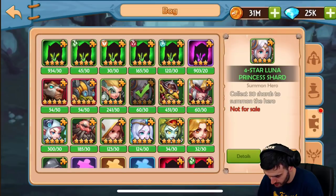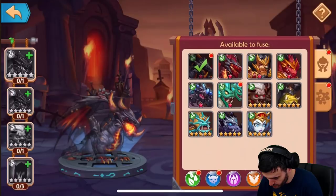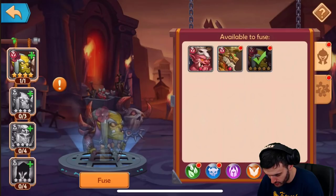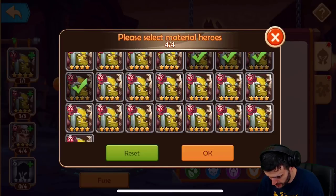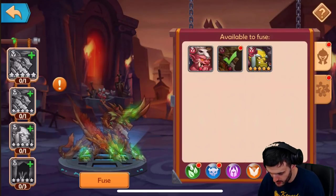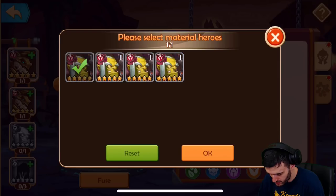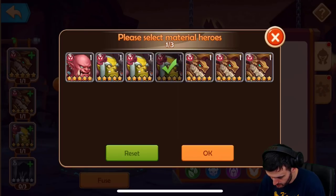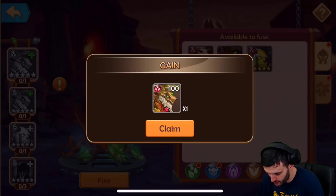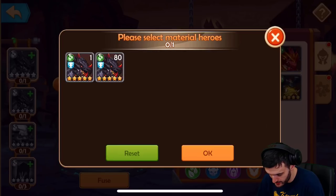I got 21 of those so I can definitely do some four-stars. I have no more space and I keep having to fuse — there we go, I can make this guy again. Look at all those copies — fuse and we got another five-star. That's why I didn't want to rush it before. No reason to rush, be patient! I used all three of these guys — boom, fuse, excellent!